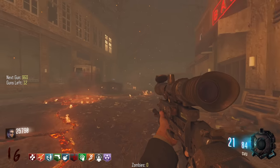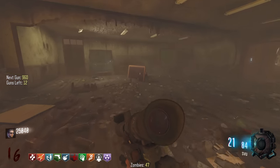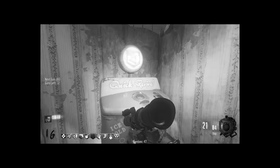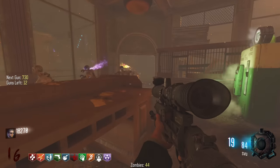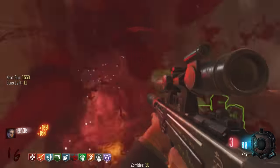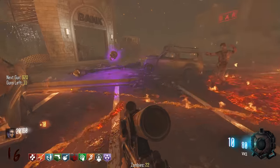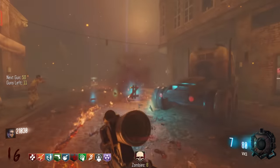Round 16 — nice. This sight is massive, holy shit. The VKS — a sniper with a built-in silencer as well. They had so many guns with built-in silencers in Ghosts; they wanted to go for a stealthy aspect. And I just remembered, Eminem did the goddamn teaser trailer music — what was it called, Survival? It was such a good song, I listened to that all the time back in the day.